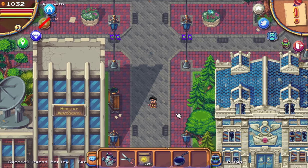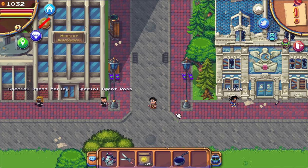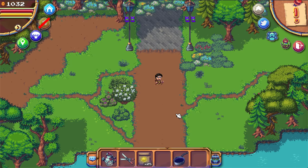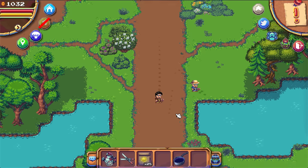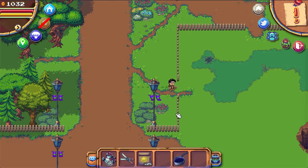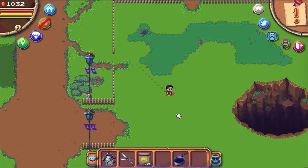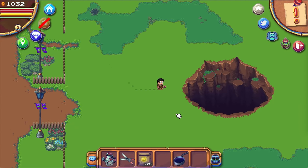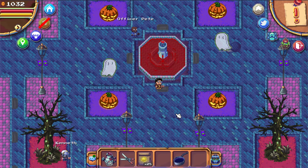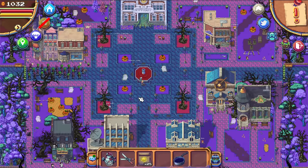When you are in the Terra Villa you have to go all the way down. On the new land, walk down again and to the right. Right here you will find a huge sinkhole. If you walk into it you will find yourself in a Halloween themed Terra Villa.